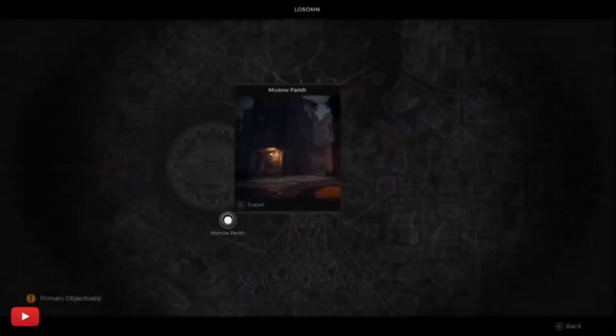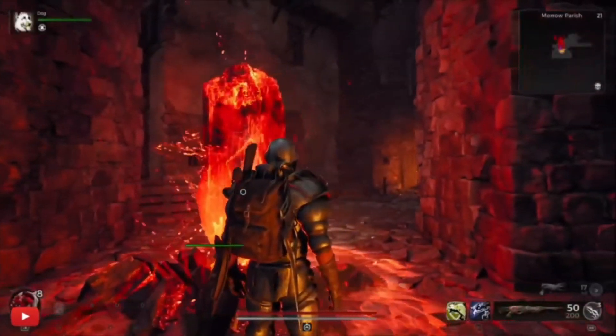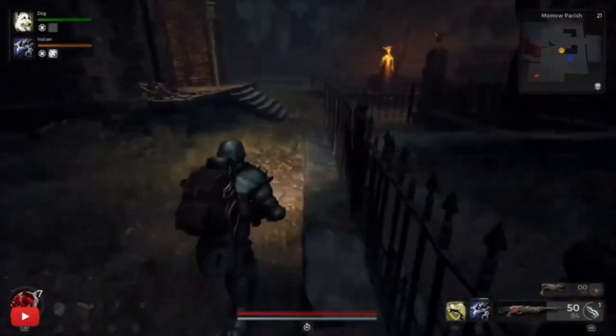Welcome to the channel. If you're after the Feast Master Signet, teleport to Marrow Parish because this is the story arc you want. Go on adventure mode, put it on easy, and make it simple — go for all the doors with exclamation marks above them.